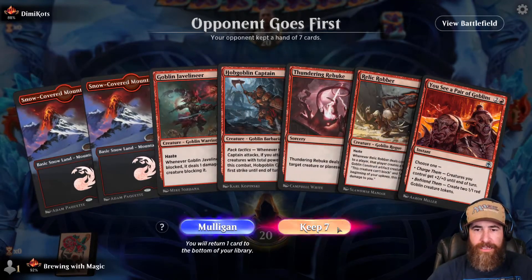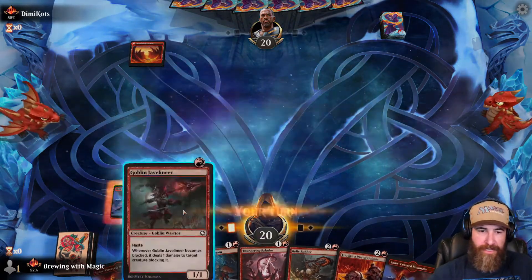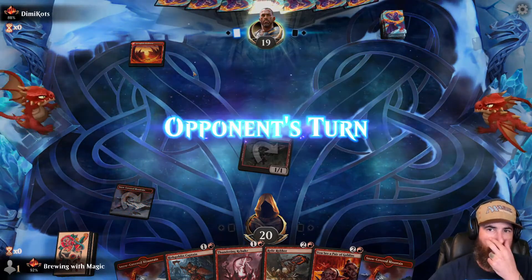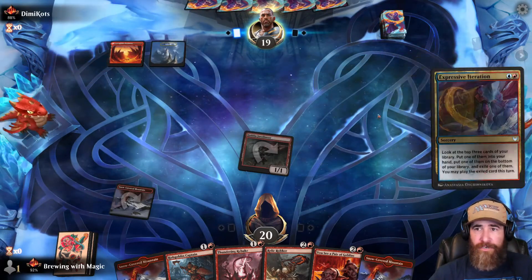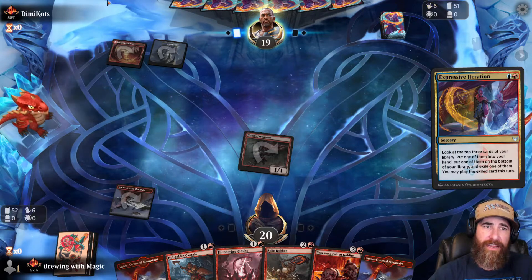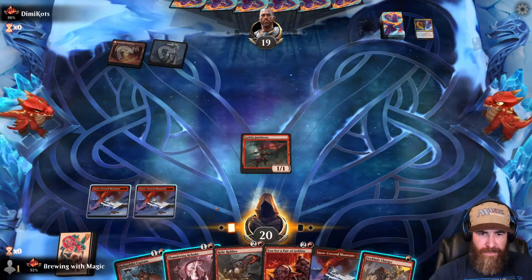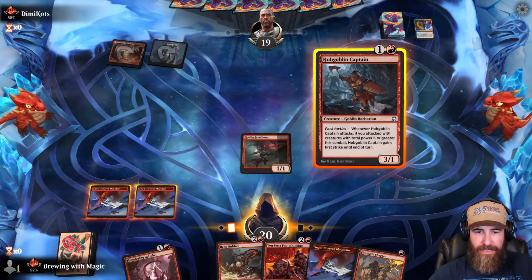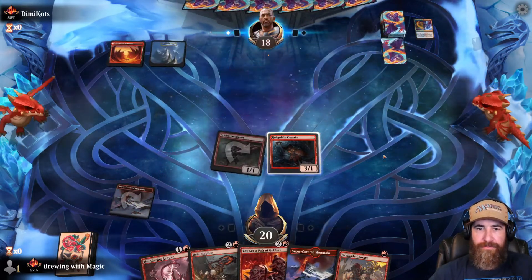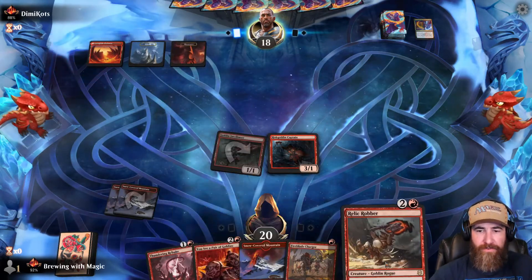We've got a turn one, turn two, and turn three if we hit a land. We have removal. There's the land. They are not snowy, so the odds of them having removal right now — yeah, there it is. Expressive Iteration, which is a weird play on turn two in my opinion because you have to put the land in your hand and lose something. I think the Hobgoblin Captain is my best bet here. They're going to use removal next turn probably with Prismari Command and just kill the Hobgoblin — they're already looking at it.